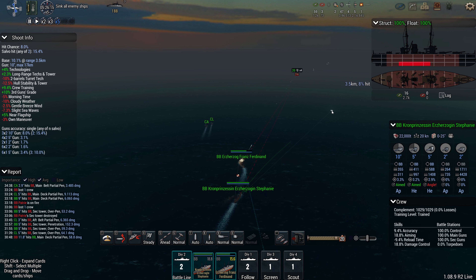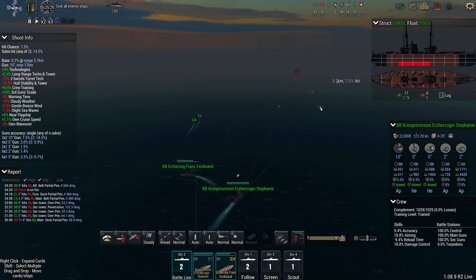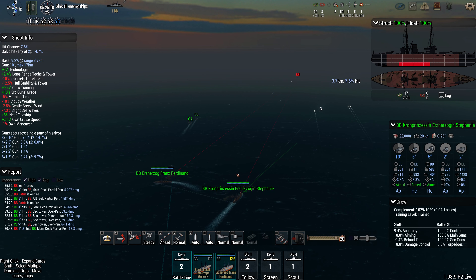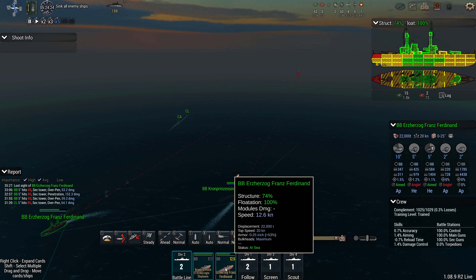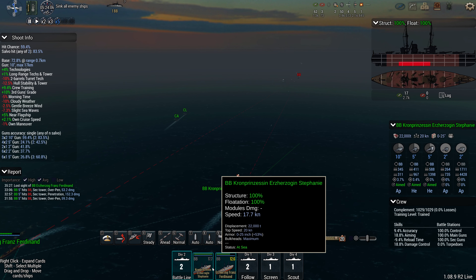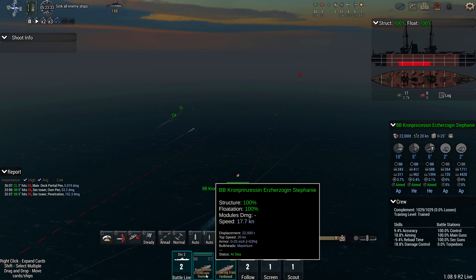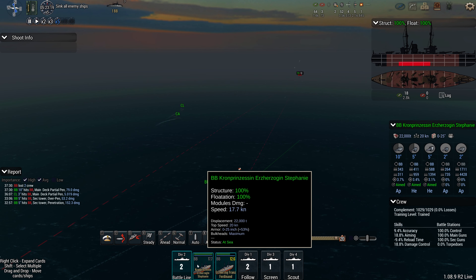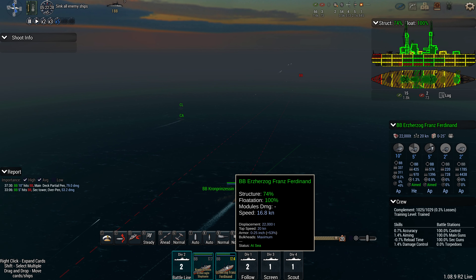That's something I also learned: if you have a division and you are adding more ships, the division leader won't change. In this case, the Erzatog Franz Ferdinand was the flagship, but since I put them into different divisions and then added the Erzatog Franz Ferdinand to the division of Kronprinzessin, the Kronprinzessin remained the division leader. So I can continue moving at 20 knots even if the Erzatog Franz Ferdinand can't do it.